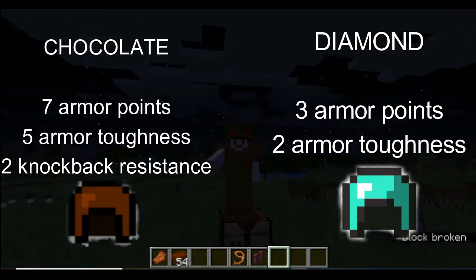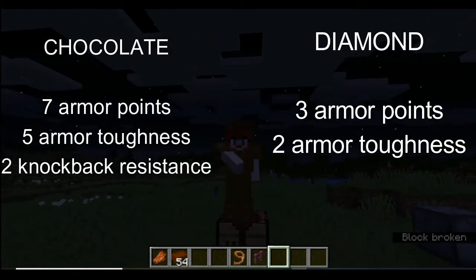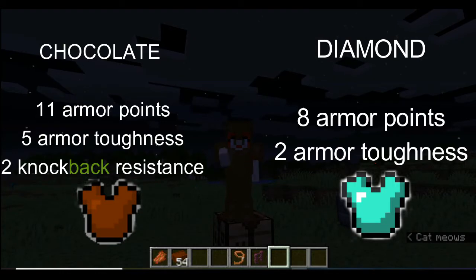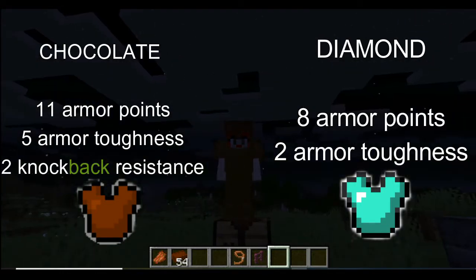Compared to diamond's three armor points and two armor toughness. For the chestplate, we have eleven armor points, five armor toughness, and two knockback resistance, compared to diamond's eight armor points and two armor toughness.